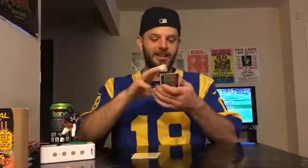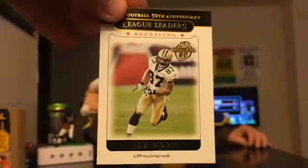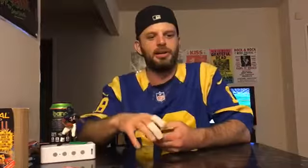Speaking of league leaders, we have another league leader in receiving yards — Joe Horn. Infamous for the cell phone celebration, but also famous for his charitable donations and commitment to the Louisiana and New Orleans communities. Hurricane Katrina hit in 2005 and Joe Horn was all over it — a big-time contributor. Even as old as he was getting, he was still performing at such a high level. Hats off to Joe Horn.